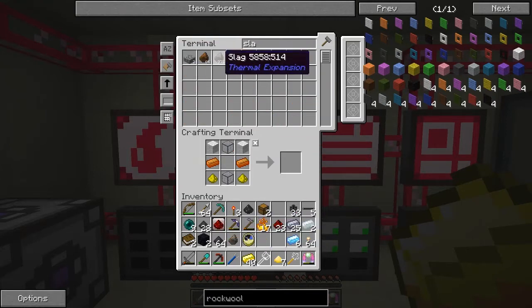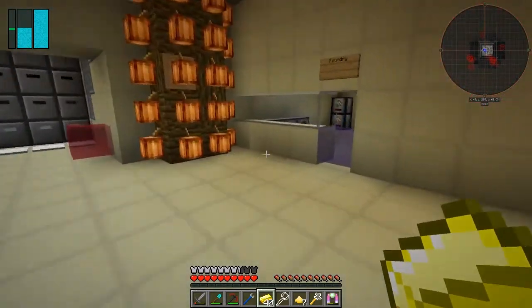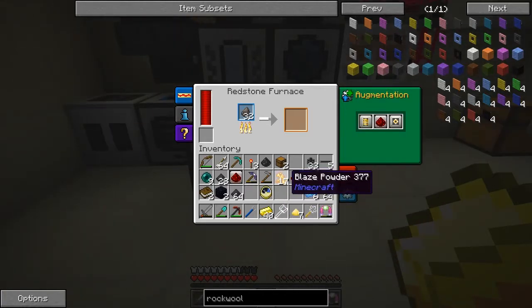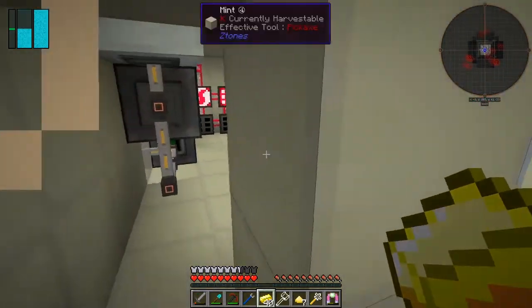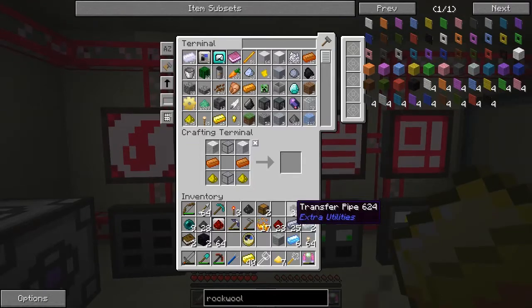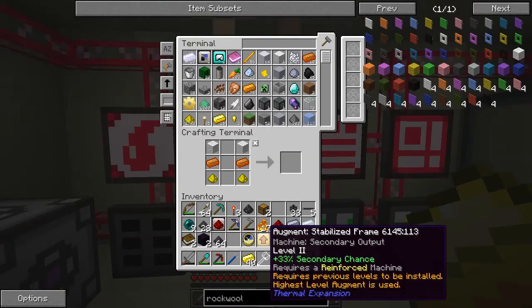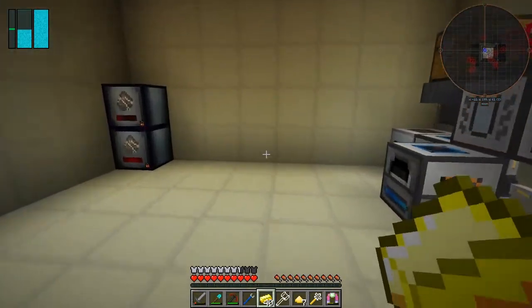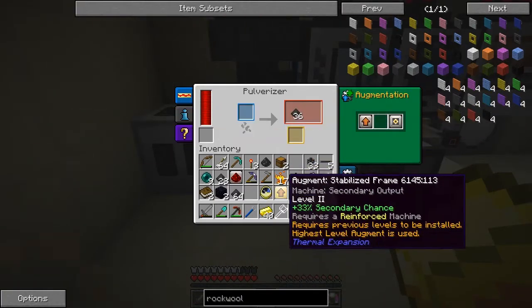I don't know how many we need. I'll take 32 and put it in the redstone furnace. We do have uses for slag but it's not actually that desperate at the moment. There we go. Now trying to get through the doorway - we get that augment, the second stabilized frame, so we get a 33% chance boost. Let's put that in here.